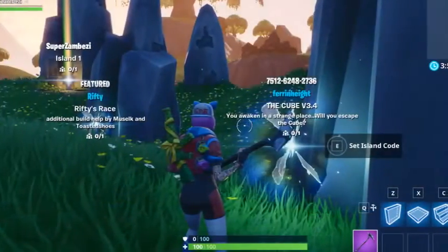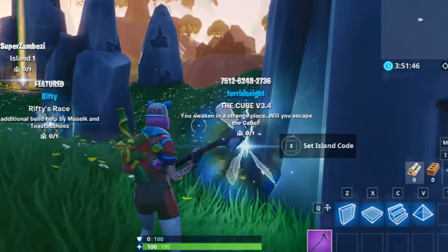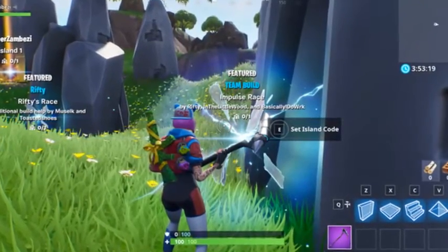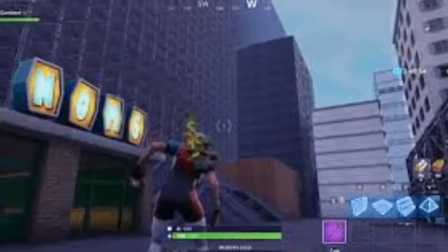Overgrown Islands V3.0 by Lundlett, code 6540-3586-0769. Between the islands that float and the sites that grow, they manage to make this an interesting creation. Not to mention the rock dragon on the ice, and of course.